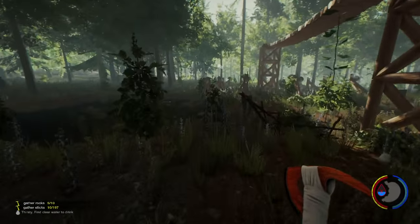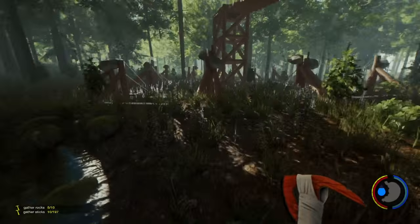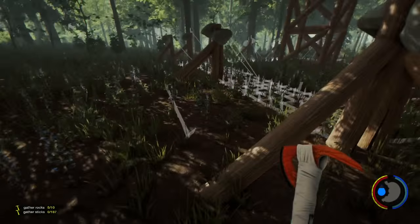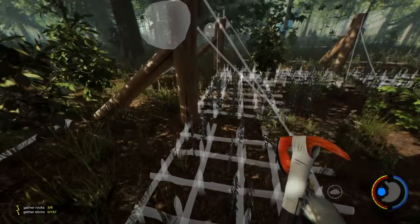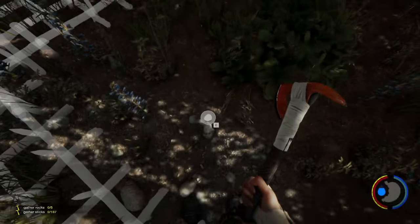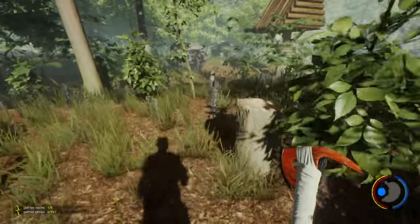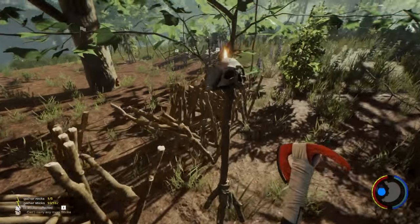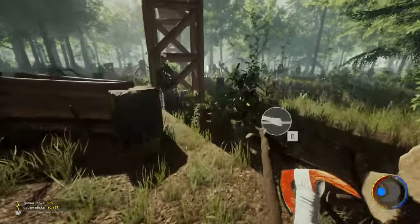Hopefully we won't get attacked. Drink some filthy pond water because that seems like a great idea. Okay, who needs rocks? Get some more rocks and sticks. So we're going to build a defensive wall around this place and hopefully make it a bit safer. I want to build my base up on some platforms and then connect everything up with these towers.